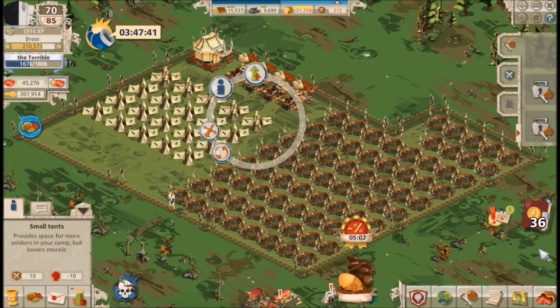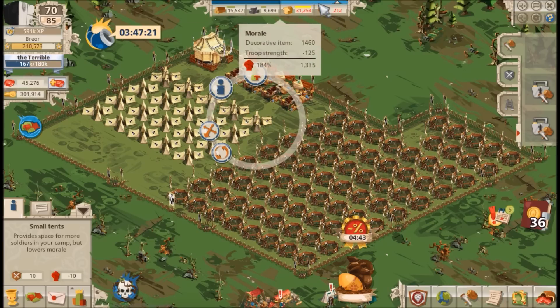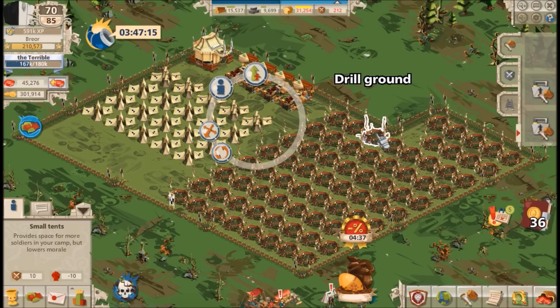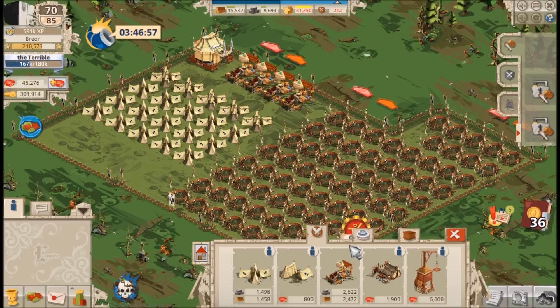You can't build a barracks or hospital here, so it's easier to miss than you'd expect. Upgrading tents will increase your soldier capacity but will reduce your morale. Morale determines how strong your troops are in this event and is controlled primarily by the drill grounds. There are other buildings to improve morale, but I recommend drill grounds because they're built using resources and take up less space than banners.